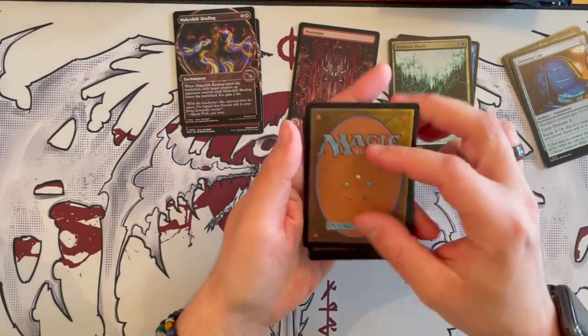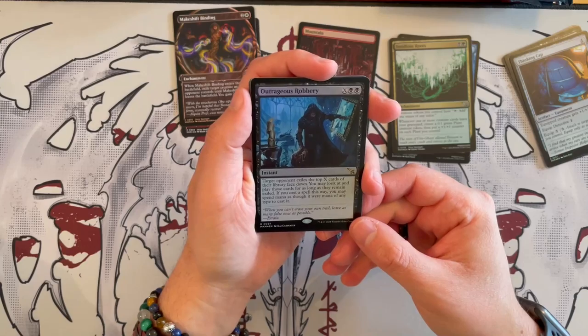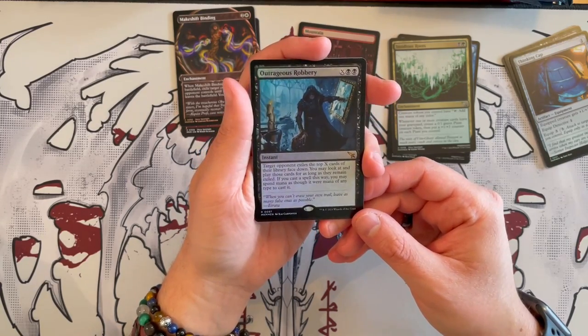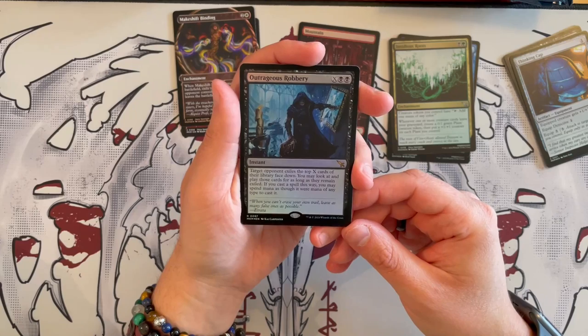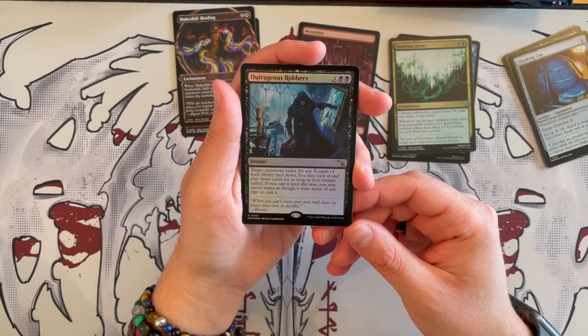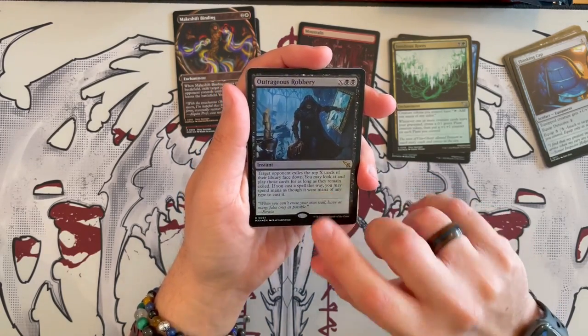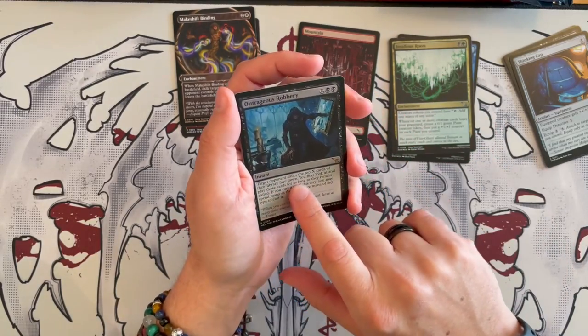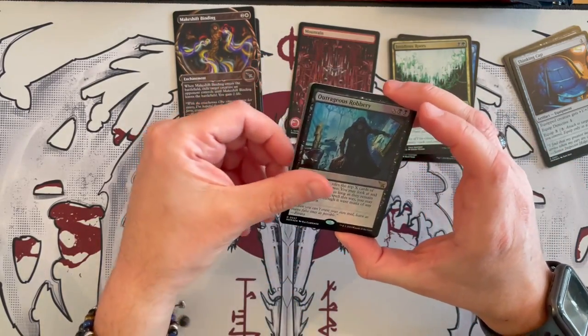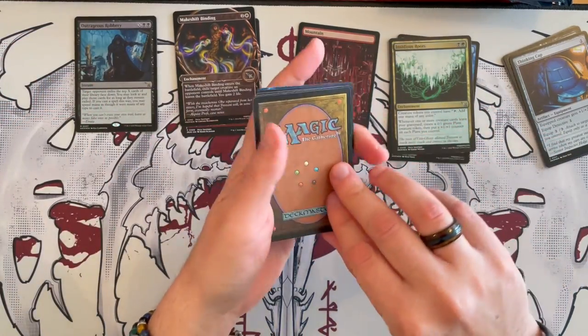Then we get our first rare — Outrageous Robbery. It's an instant costing X and two black pips. It exiles the top X cards of target opponent's library face down. You may look at and play those cards for as long as they remain in exile. If you cast a spell this way, you may spend mana as though it were any color. That's quite annoying. And remember — unless it says face down when you exile, you always exile face up. So that's the exception to the rule.